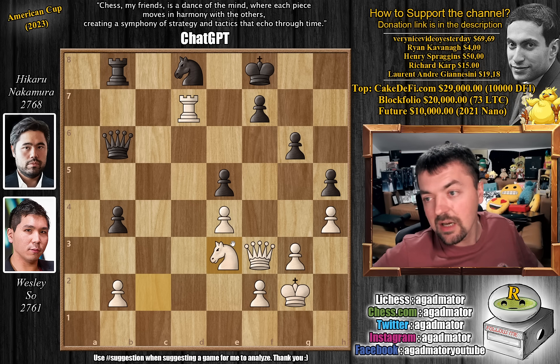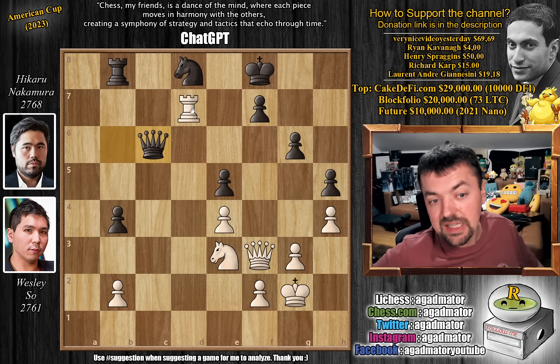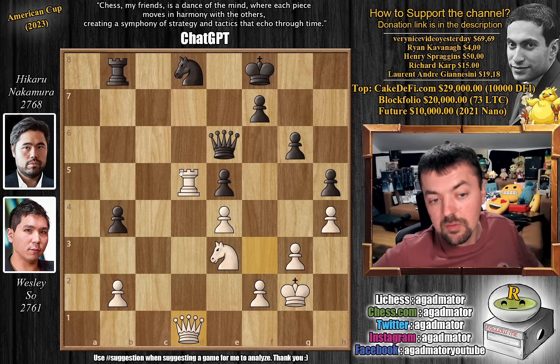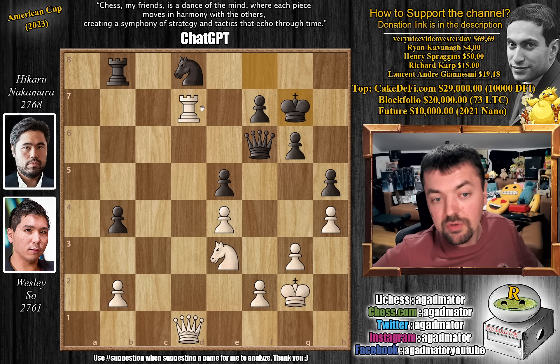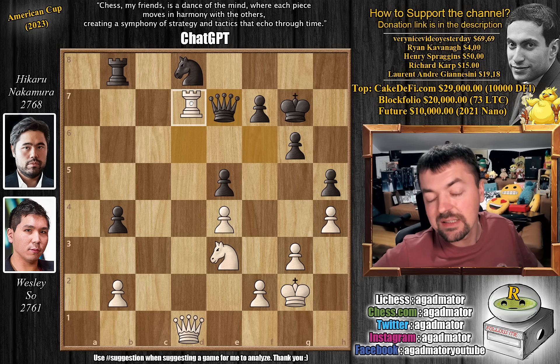Knight to e3 — now Wesley brings the knight into the game as well. Queen to c6, and as the rook is attacked, just rook to d5. We have queen to e6, queen to d1 putting pressure on the knight on d8, and queen to f6 defending. We have rook back to d7, and now king to g7. We have rook to d6 attacking the queen, queen to e7, and now rook back to d7.